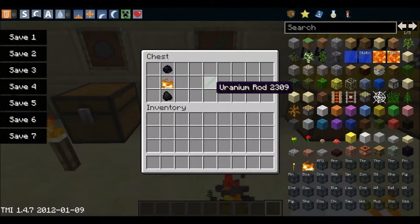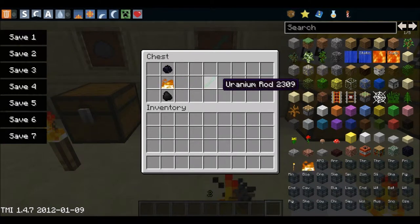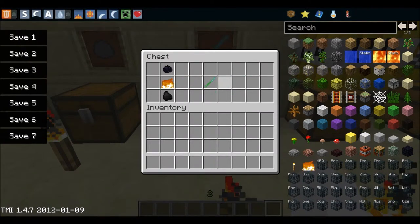This is a uranium rod. You craft it in a furnace — you burn heavy matter with coal and you will get a uranium rod.